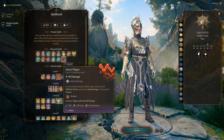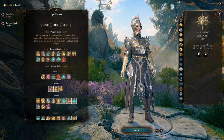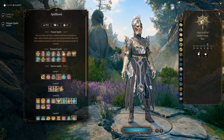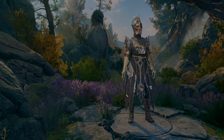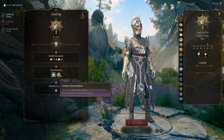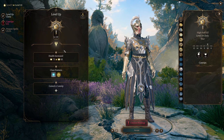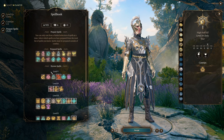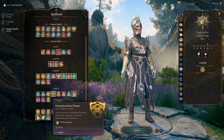Insect Plague's difficult terrain is very valuable. Another way to build this character is Nature Cleric, because Plant Growth gives you concentration-free difficult terrain — very powerful — but then you give up Warding Flare, which is incredible. At level ten you get Divine Intervention, and the mace you receive from it has a healing aura attached, which is really good for this character. You get another cantrip, and your prepared spells don't change drastically — slot in whatever you think is valuable at this point in the game.